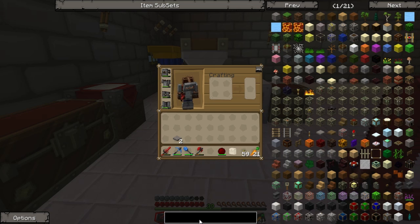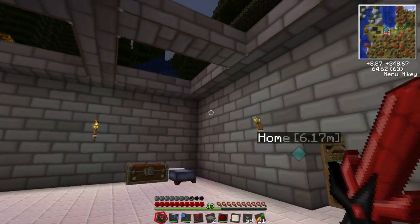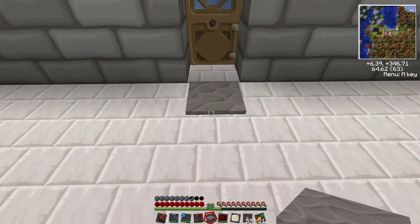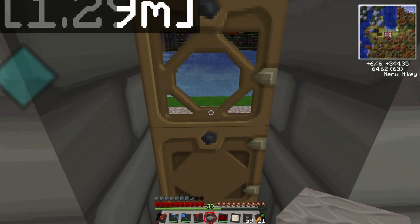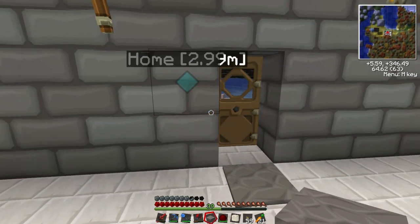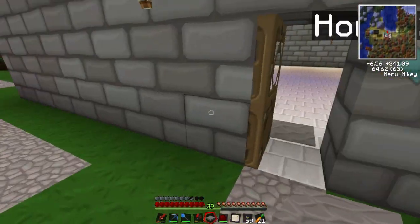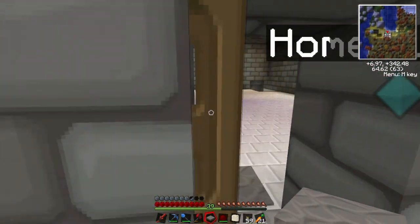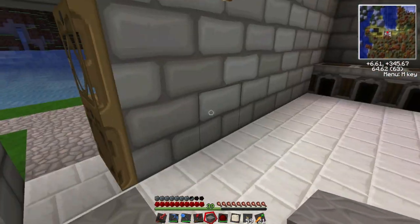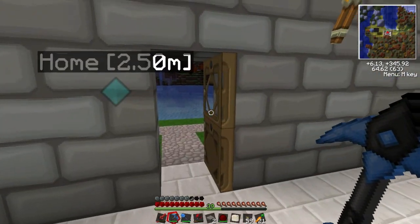I made some pressure plates for the doors, but I've been experiencing this weird bug. I had them down and you can hear the sound of the door opening and closing, but it's not doing anything. You try going through it and apparently it's closed but visually it looks open. I'm not sure what's up with that, so I'm just going to remove those for now until I can figure out what's going on.